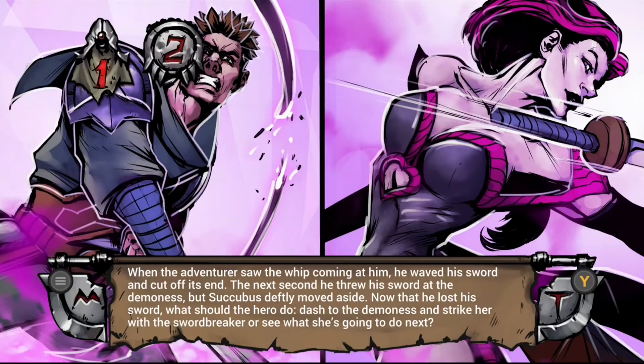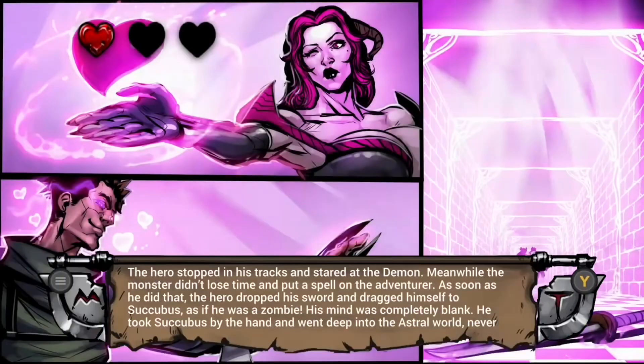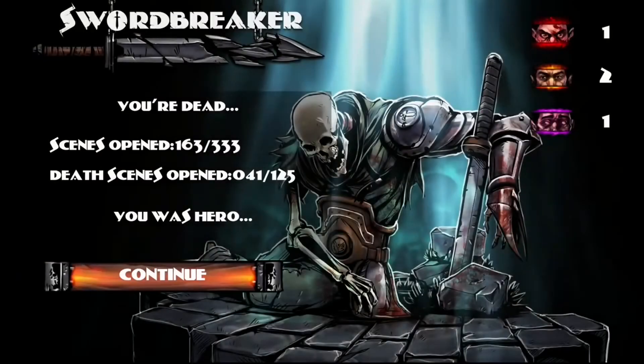In the game you get three lives, so you do have to choose your selections carefully to avoid being killed. If killed, the game takes you back to the main menu and you start again, but you can take a new path or redo the path you were already on and select the correct option to avoid being killed.